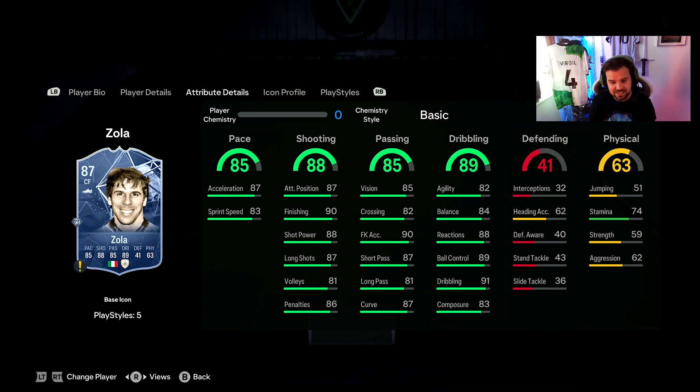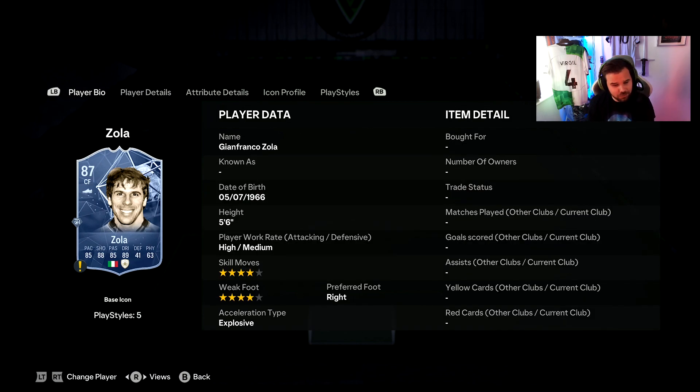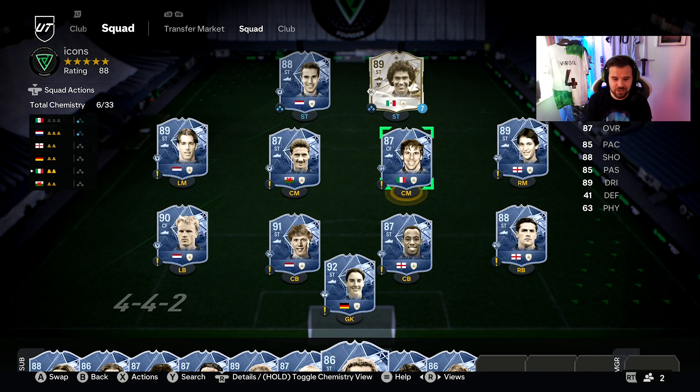There are a couple of things to consider with Zola — he's going to be very weak and the stamina is very low at 74, which is something to consider especially if you play him in the CAM spot. He's also a bit small and probably going to get pushed off the ball. He's 412,000 coins — quite expensive. But he has four-star four-star and high-medium work rate which is really nice for a striker.